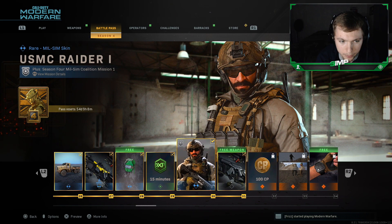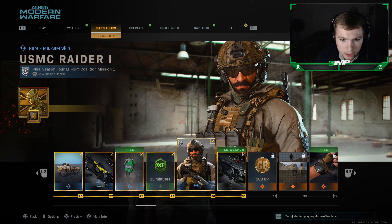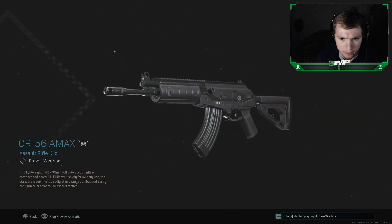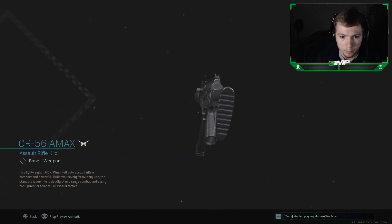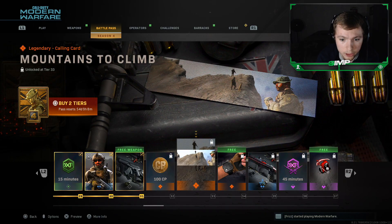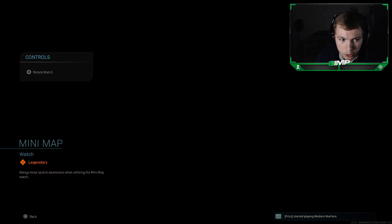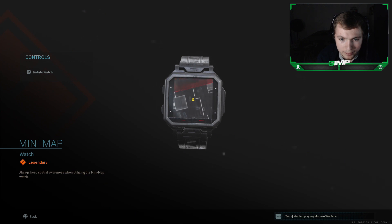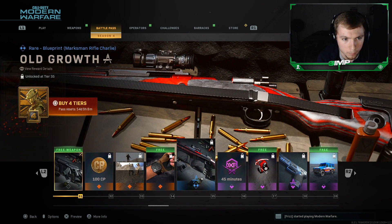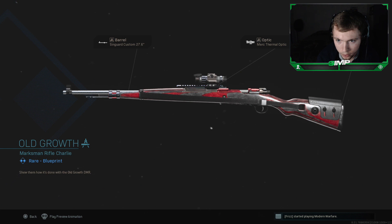Nade Shades rare spray, 15 minutes double XP. The USMC Raider skin — I like this skin, it looks pretty clean. This is actually the Galil, the brand new AR, the CR 56 Amax. I've seen some gameplay with it — the iron sights are a little different — I'm going to get some gameplay with this for you guys. 100 COD points, Mountains to Climb calling card. The minimap watch actually shows you the minimap on your watch — pretty interesting. Then the Old Growth marksman rifle blueprint — comes with a Singard Custom 27.6-inch barrel, thermal optic, and F-Tac Sport Comb stock.